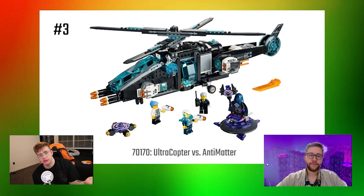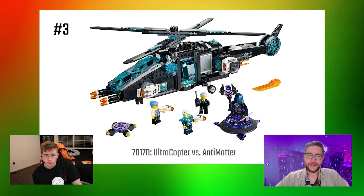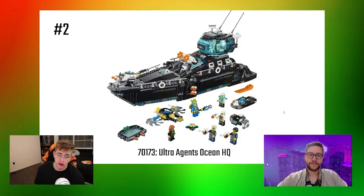Number 3 is the Ultra Copter vs. Anti-Matter. It has a really cool big villain and takes the original helicopter from Agents and gives it a fresh coat of paint. It has a bunch of features — different weapons that can move forward, you can position things, drop people down, move all the rotors and everything. There's just nothing wrong with it.